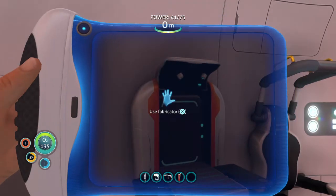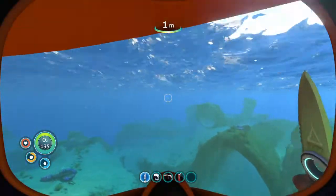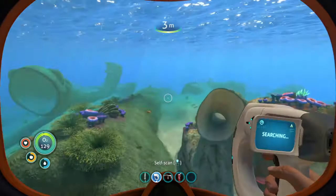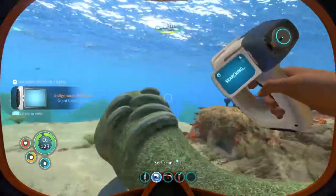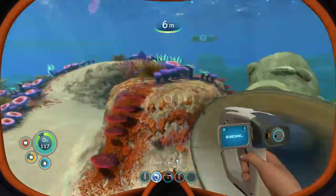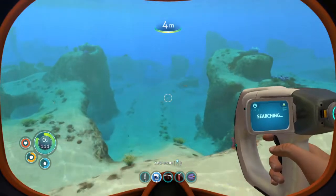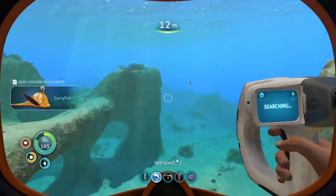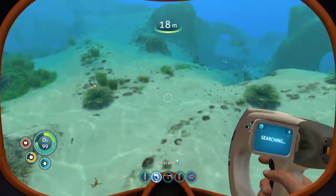I'm gonna make some food — cooked peeper. I haven't grabbed a lot of small fish yet. I haven't found a boomerang or anything, so I really need to find some more types of fish. I'm gonna keep one of the foods on me just in case. I've got a med kit so we should be chilling. I already got the scanner and the repair tool, and I've already got one of the sea glide fragments.